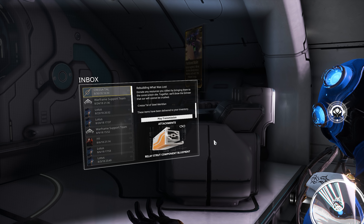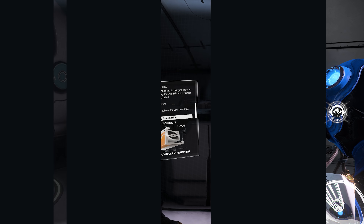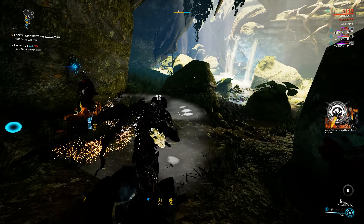To construct that item, you will need to acquire an Essence from the Essence Carriers on Earth, Mercury, Saturn, or Ceres. These missions are best done solo — they are best done solo — and I'm going to quickly explain to you why.